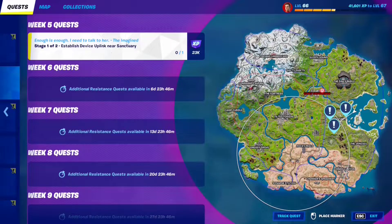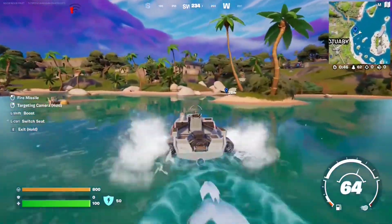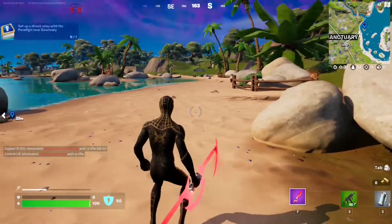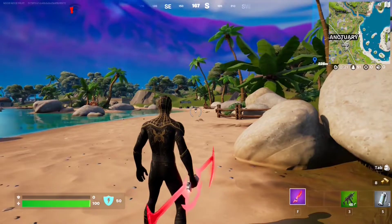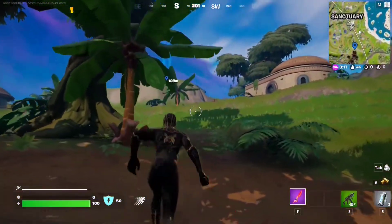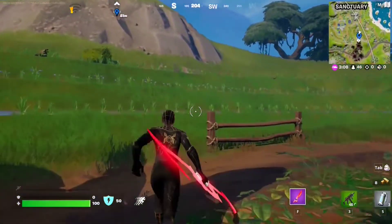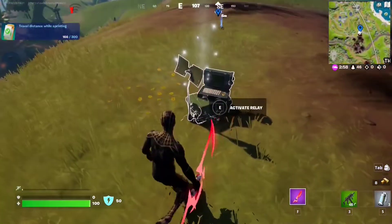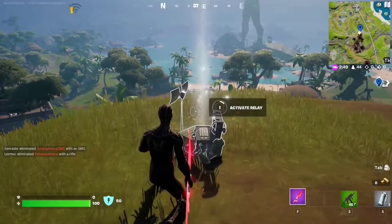For this Resistance quest, establish a device uplink near the Sanctuary — step on the hologram. Stage 2: set up a direct relay with the Paradigm near the Sanctuary. Make your way over the hill — there is the relay. Interact with it. Stage 2 out of 2 completed.